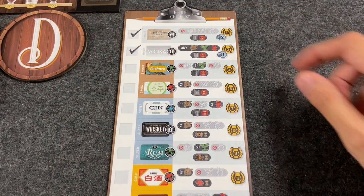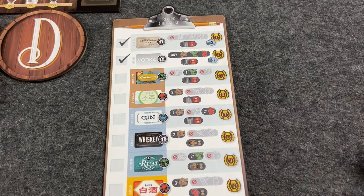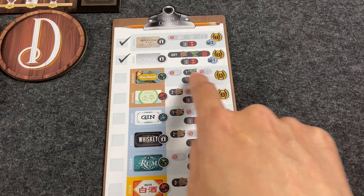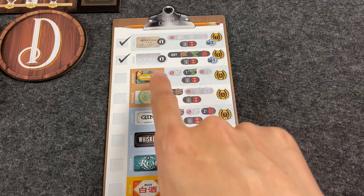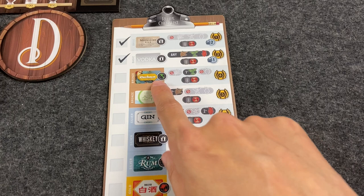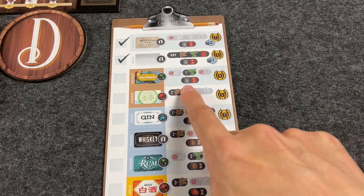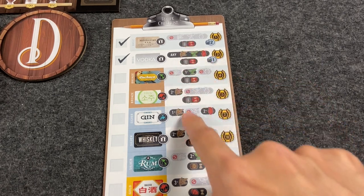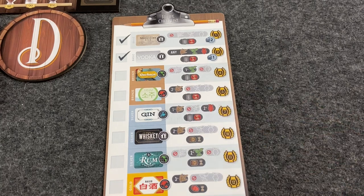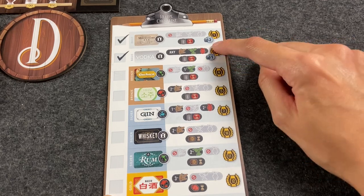At the start of the game, you only know how to make two types of spirits: vodka and moonshine. To unlock others, you need to purchase the recipe during the market phase. Next to the label, it tells you the region that spirit is from. To the right, it tells you which types of sugars are allowed in the distillery mix — for example, cachaça requires a plant-based sugar and no other types. It also tells you what type of barrel is required, whether the spirit needs to be aged before selling, and how many spirit points plus any bonus money you earn for selling it.